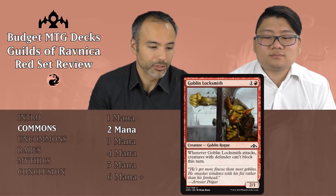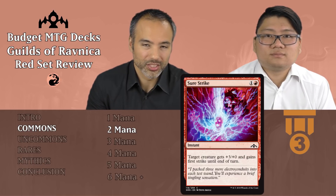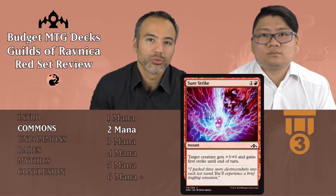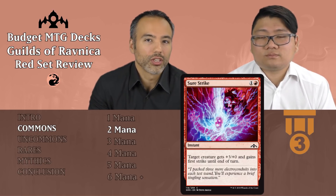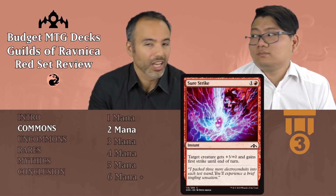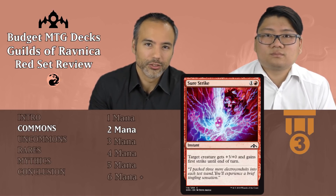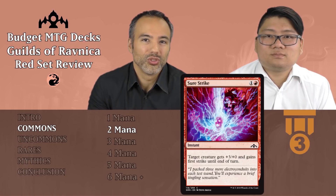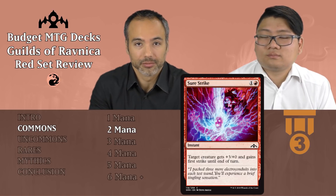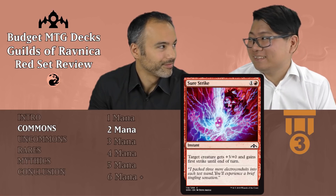Speaking of good combat tricks, Sure Strike is next for one and a red. For 2 mana it's an instant that gives target creature +3/+0 and First Strike until end of turn. This combat trick is Tier 3 — a good filler card. If you don't have unconditional removal or conditional removal, then you've got your combat tricks as your removal. Worst case scenario you're using this on a 2/2, which means you can kill a 5-toughness creature without even losing your 2/2 if you use it properly. That is worst case scenario, so it's already insane.